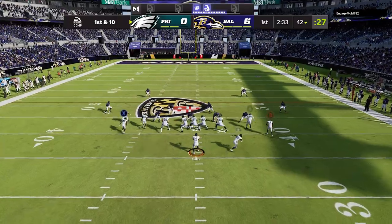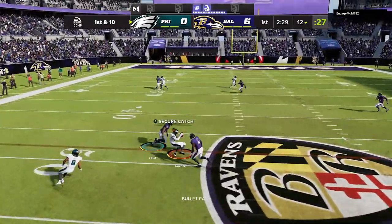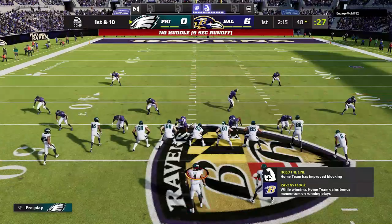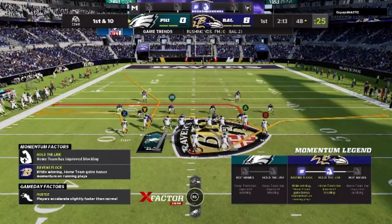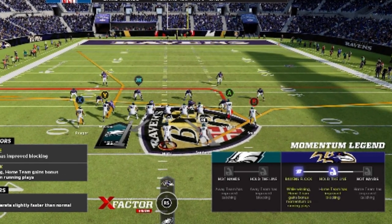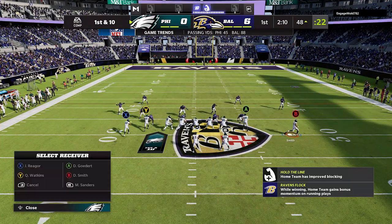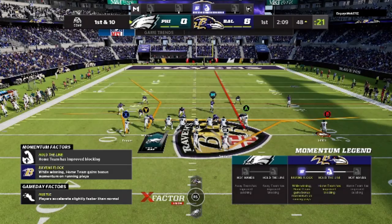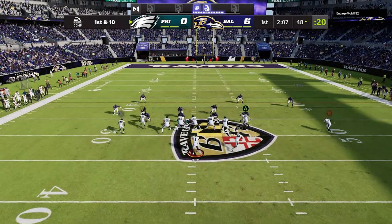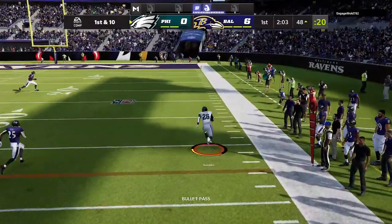You have some really good options for checkdowns on this particular play, throwing over the middle. The most important route difference in this play is what the running back is running — essentially called a table route. That table route will get open against just about every single defense in the game other than hard flats. The running back will be a very good catch-and-run option against most man and zone plays. As you can see, he's wide open in the flats and I get a very big play.